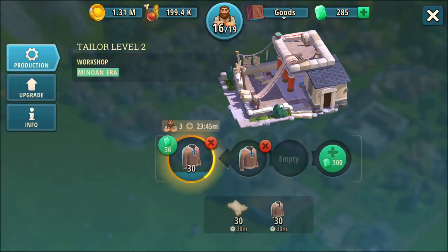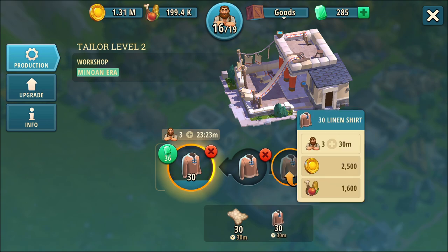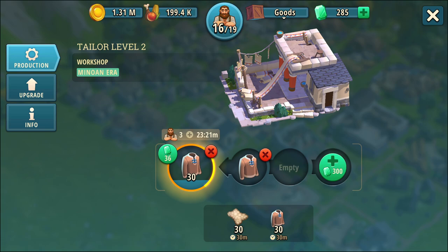You might notice that my tailor is a little fancier now — I upgraded this. I can actually still do wool from here, and I can do a bigger chunk too. It was 10 for 10 minutes, but now it's 30 for 30 minutes, which means the smallest block of time is 30 minutes. And I'm working on linen shirts right now, and I really do need them because there are some new things afoot here.